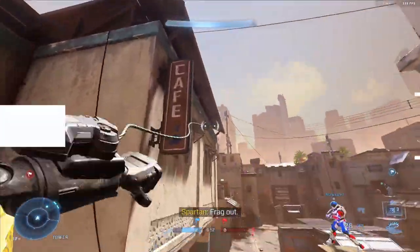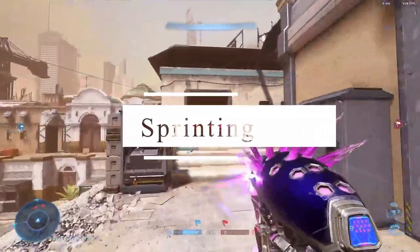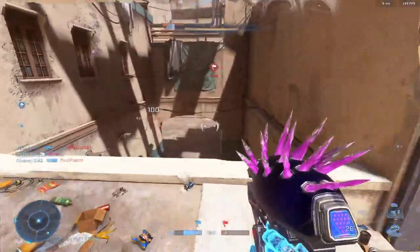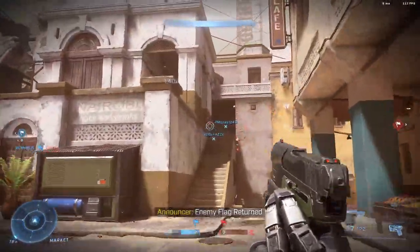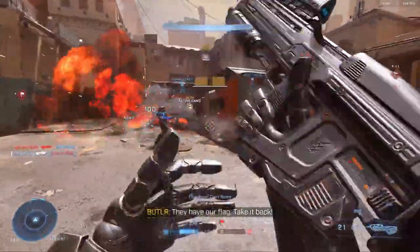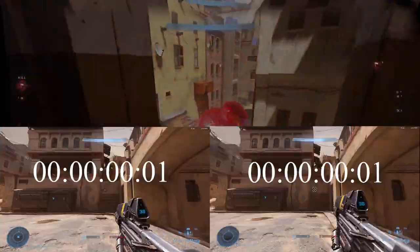Tip number two is sprinting. While in past Halos sprinting has been advantageous for getting away from scenarios where you're caught off guard or shot from behind, in Halo Infinite — not so much. Sprinting doesn't really increase your overall movement speed all that much, and you're better off just turning around, manning up, and hopefully landing a well-placed grenade into a BR shot combo.